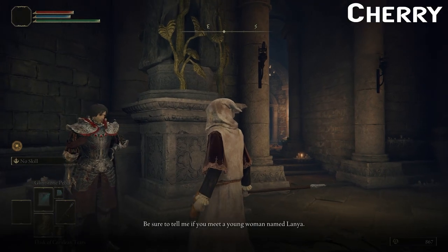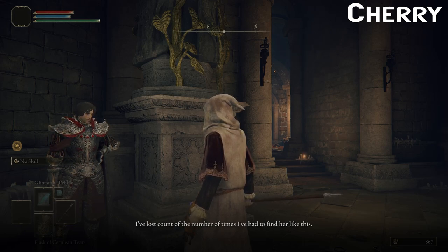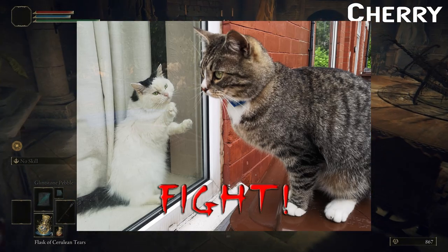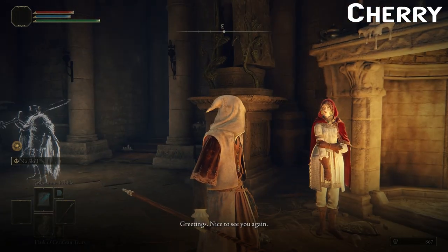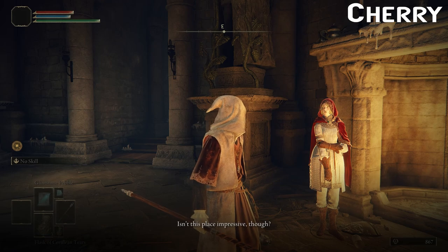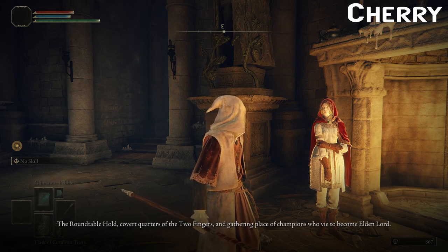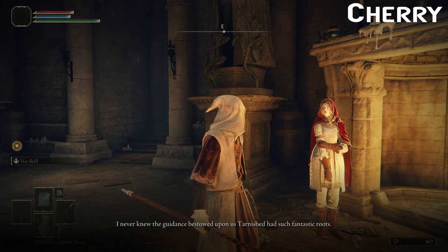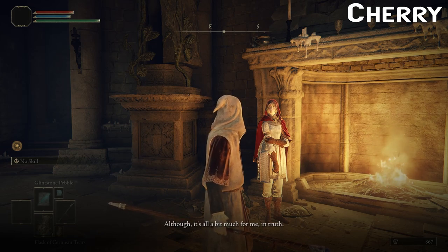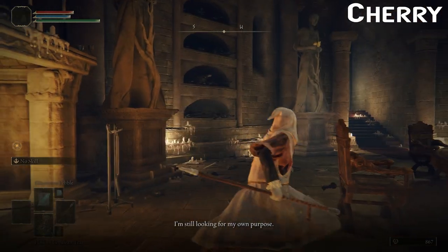Do we trust this man? 'Tell me if you meet a young woman named Lanya — she's been my companion since childhood.' Has she run away? We wouldn't know anyone like that, would we, Cherry? Hello — it's our Brummie friend! 'My name is Roderika. Isn't this place impressive though — the Roundtable Hold, covert quarters of the Two Fingers.' How is it covert? Everyone seems to know about it. 'I never knew the guidance bestowed upon us Tarnished had such fantastic roots. It's all a bit much for me — I'm still looking for my own purpose.'